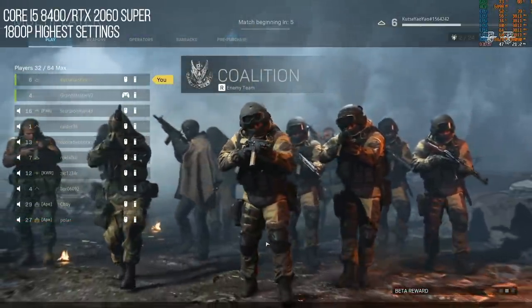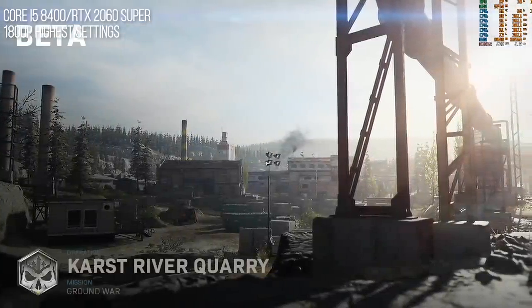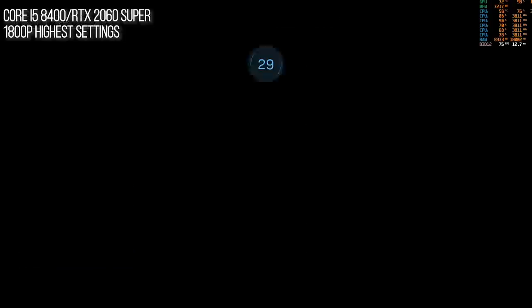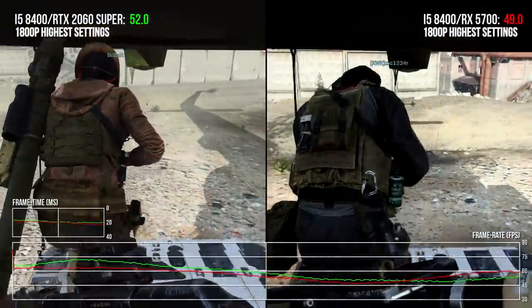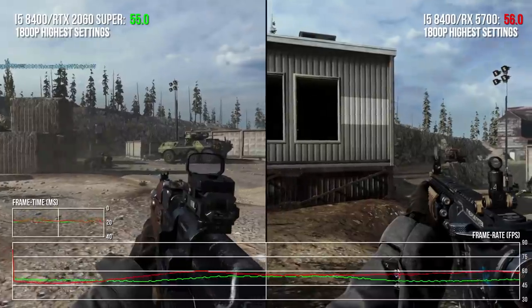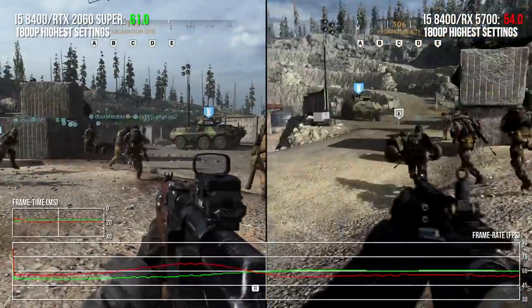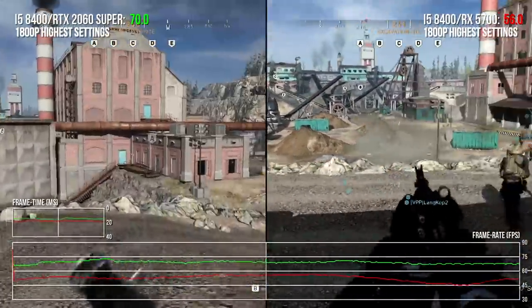Tom just says it's absolute carnage. 32 players per team. I'm assuming there's tanks everywhere in this mode. Tom says you last about 15 seconds before dying because there's just so many people in one area. This is the opening cinematic where the GPU utilization is way higher than normal gameplay for some reason - 50 FPS here, 51. What about you? Just on 60. Now I'm in gameplay - it's between 55 down to 50. Now we're getting a big map.